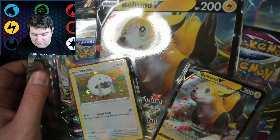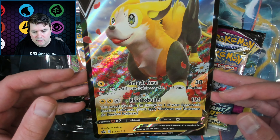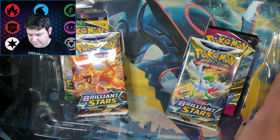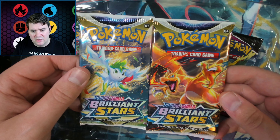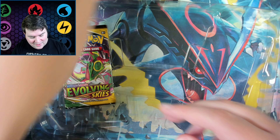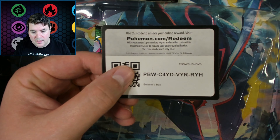Away we go. We have a giant Boltund jumbo card — Electro Bullet. Sounds painful. We have two Brilliant Stars packs — I love Brilliant Stars. We have a Fusion Strike pack, mediocre. And we have an Evolving Skies pack, which is also fantastic. Pretty solid pack selection — out of only four, three of them are quite good. There's a code card for you guys.